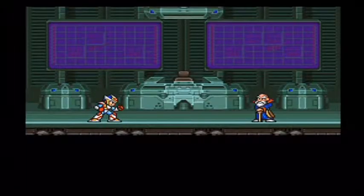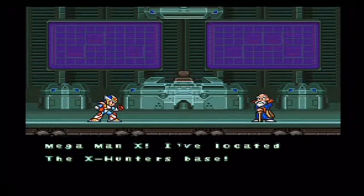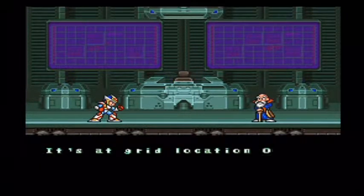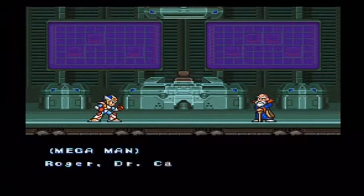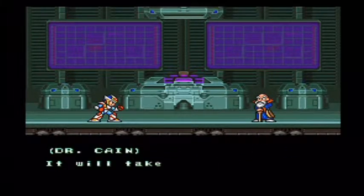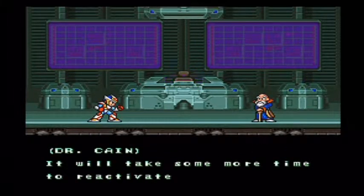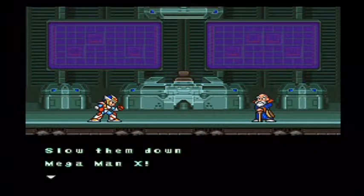You got Crystal Hunter — the most useless power in the entire game. Mega Man X! I've located the X-Hunter's base — it's at grid location double zero. That's right at the North Pole. Roger, Dr. Kane. I'm on my way. It will take some more time to reactivate Zero. Slow them down, Mega Man X!